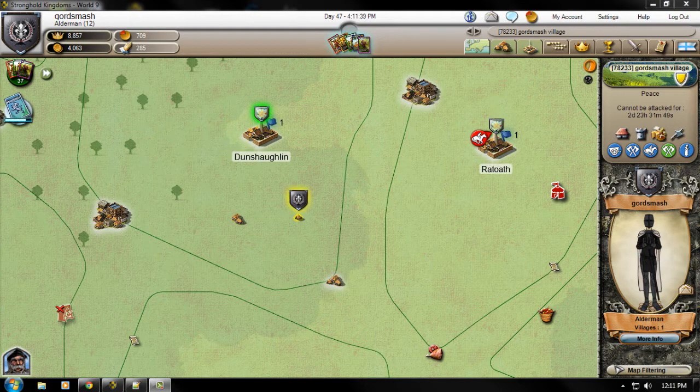Trading is the way that you can transport resources either to a capital to sell them, or to another player's village, or your own village, to give them resources to replenish their stockpile, or whatever you send to them.